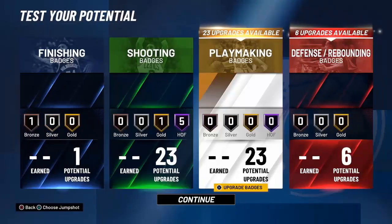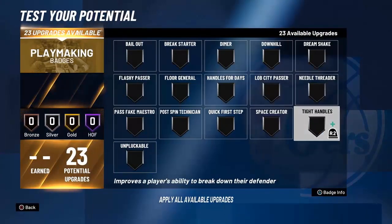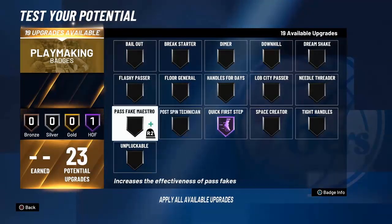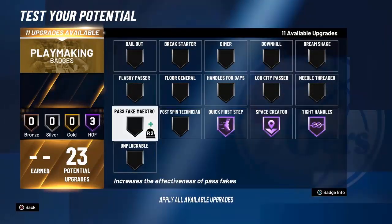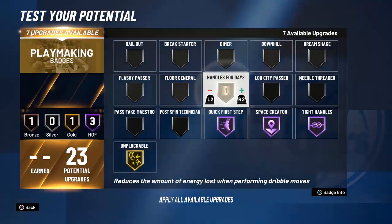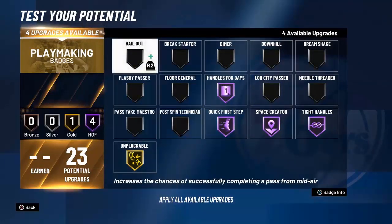For playmaking, look at these 23 badges — let's go. Quick first step on gold, space creator on gold, tight handles on gold, unpluckable on gold. Handles for days on gold for sure. I've got four more left.